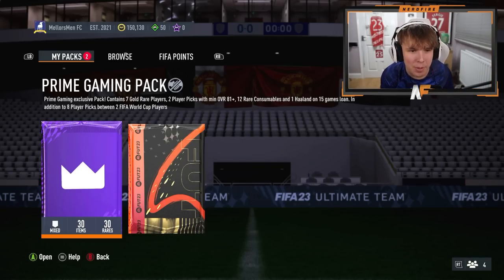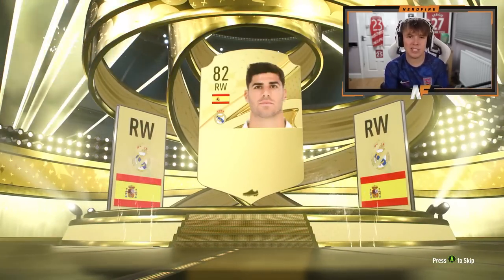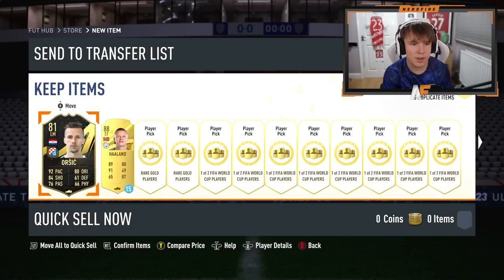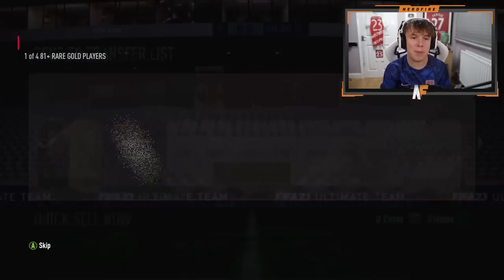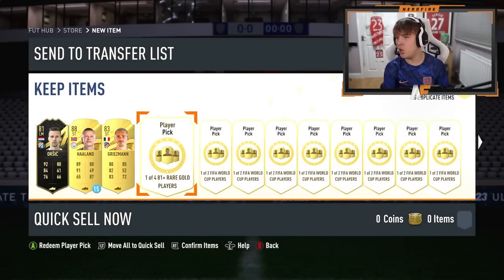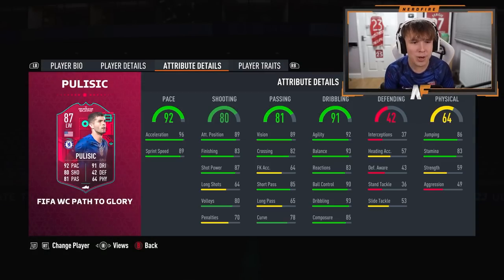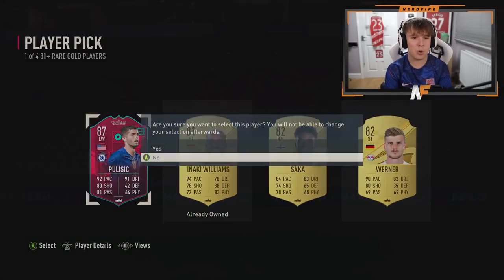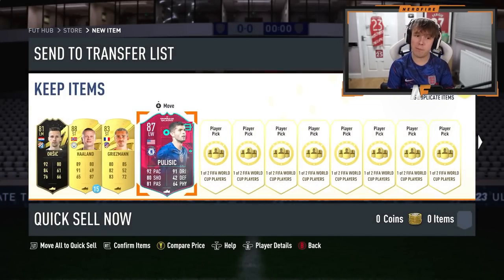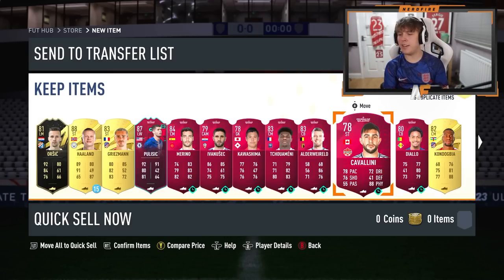On to another Prime Gaming pack on a friend's account. 83 plus on the outside — Spanish again, Asensio. Player picks: Orsic in form — not great. First normal player pick: Griezmann, not the greatest. Second normal player pick — Path to Glory! Pulisic! There we go, that's not bad. Finally we get a Path to Glory. 87 rated Pulisic — not bad. Sadly nothing great from the World Cup player picks.